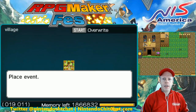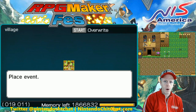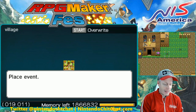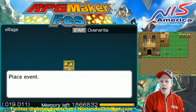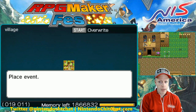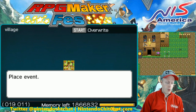Hello, Nintendo Chitchatters. I'm Eddie Ray for NintendoChitchat.com. Welcome back to more tutorial videos for RPG Maker Fez on the Nintendo 3DS. Shoutouts to NIS America for providing a copy of the game. Today I'm going to show you how to easily create dialogue. I've had this question quite a bit in comments and emails. It's very easy to create dialogue in the game — don't overthink it. Let me show you how it works.